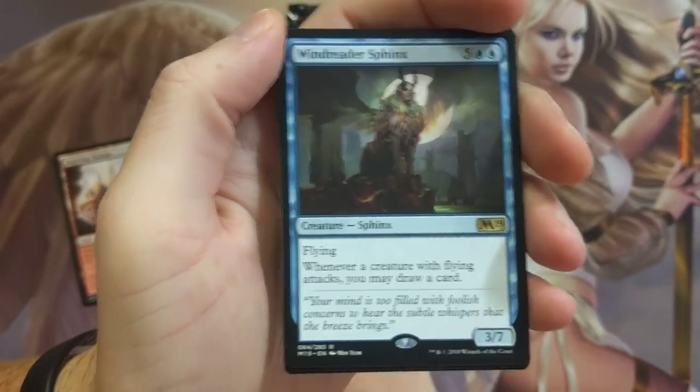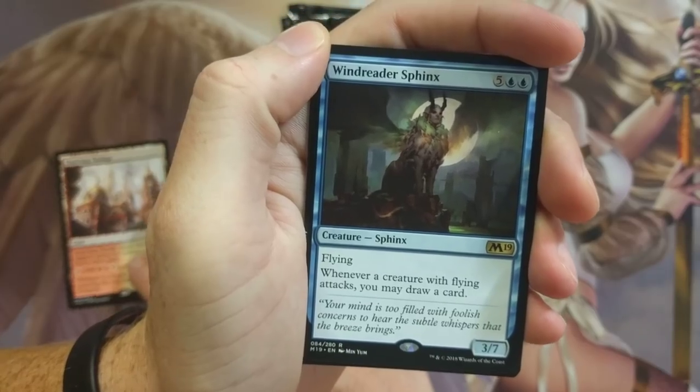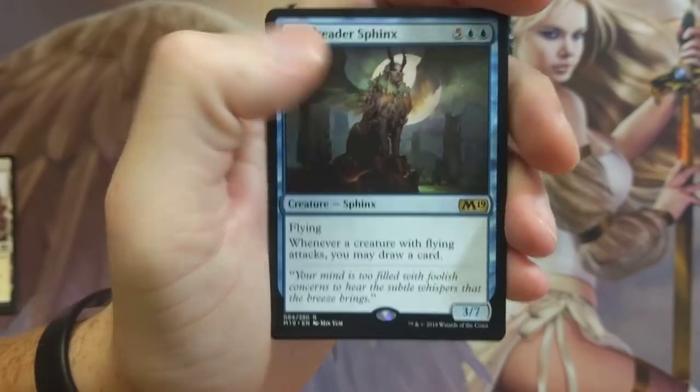Wind Reader Sphinx — that's absolute horse poo-poo. Whenever a creature with flying attacks, you may draw a card. It's a 3/7. There are only a couple of Sphinxes that are really any good, and this is definitely not one of them.